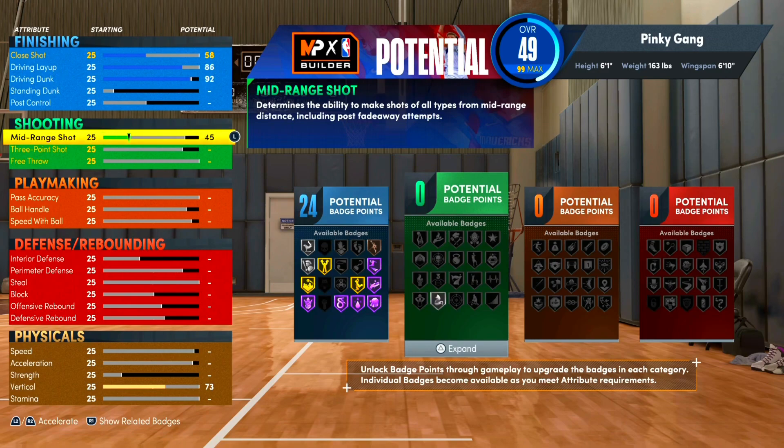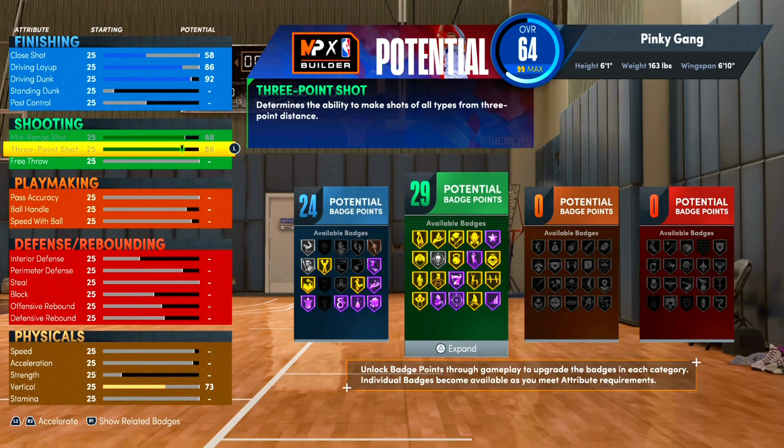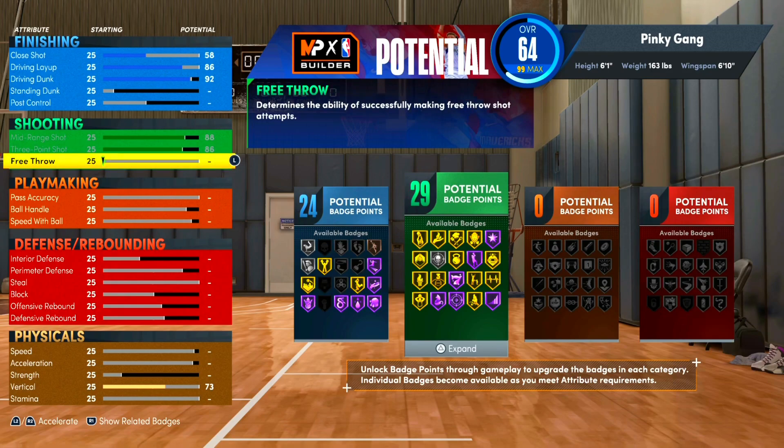For shooting, we're gonna max our mid-range and our three-pointer, and that's it — giving us 29 shooting badges. One thing to know: free throw doesn't affect your shooting badges whatsoever, it's just kind of there and doesn't give you any badges. Off the rip that's a lot of badges and we're still only at 64 overall.